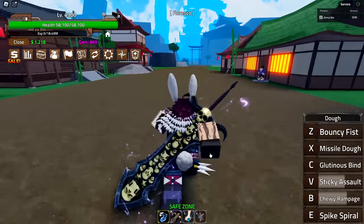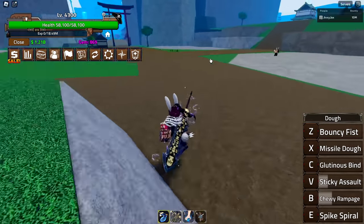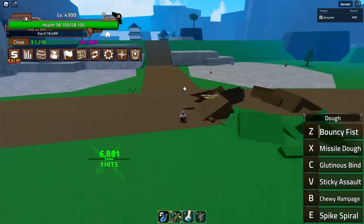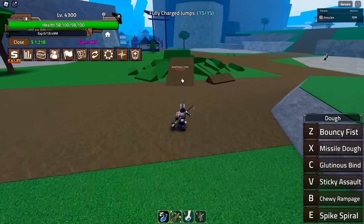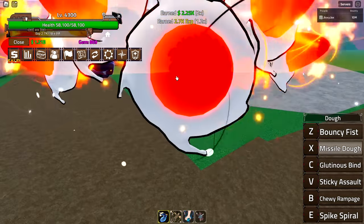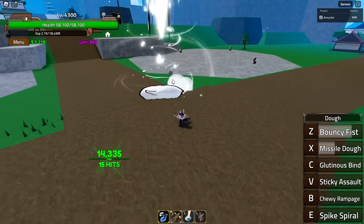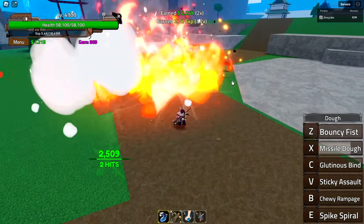So we have a Bouncy Fist. Wow, that was cool — it makes the enemy go all the way up. That is really cool, and a nice amount of damage too. Then we have a Missile Dough. Oh, that's awesome. That's actually... I like this fruit, I'm so happy. I like the missile dough.